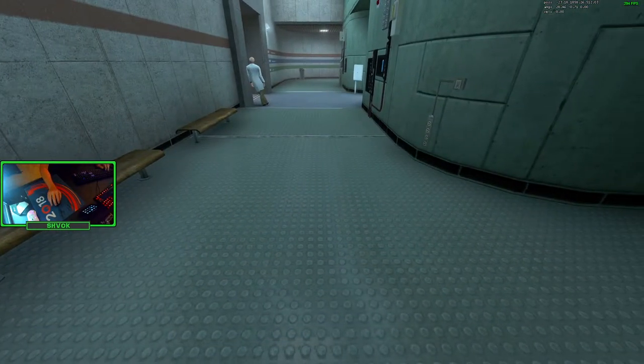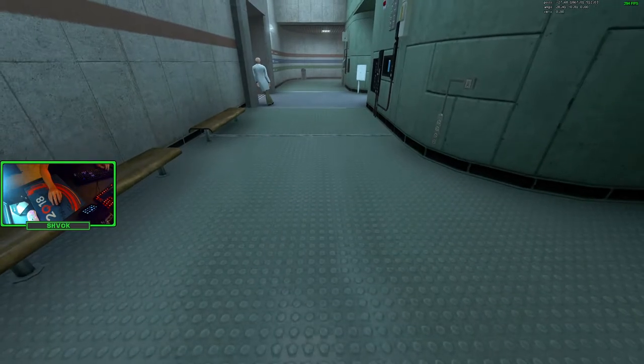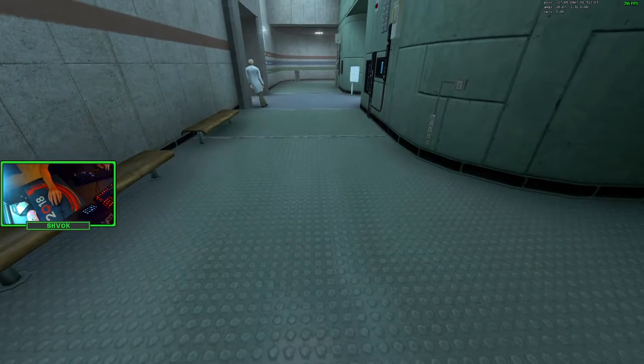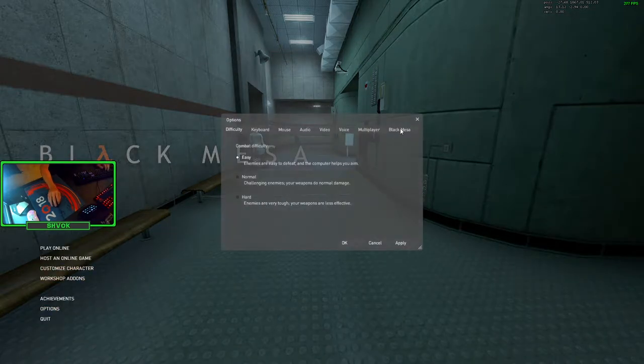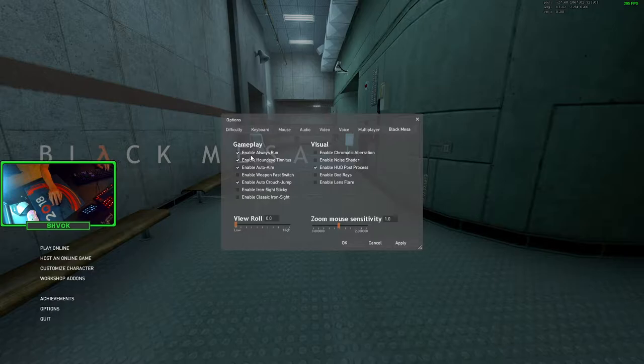Now let's cover some key bindings for bunny hopping and crouch sliding. Go to your game options and open the Black Mesa tab. Two things you want to check: make sure Enable Always Run is checked, and also make sure Enable Auto Crouch Jump is checked.